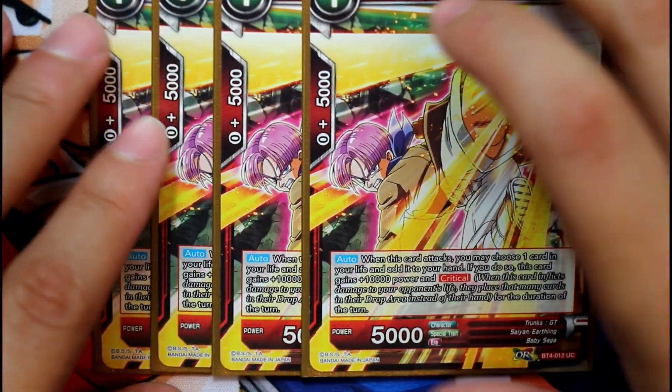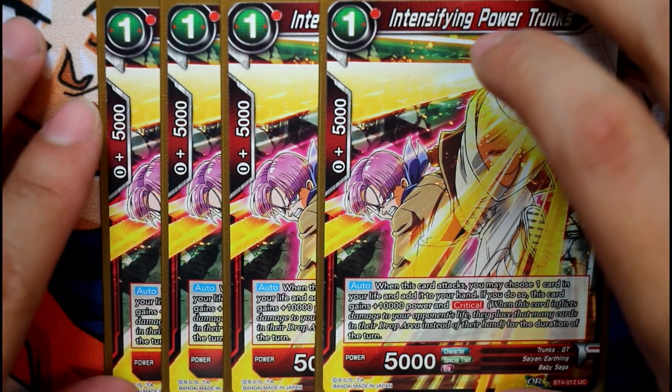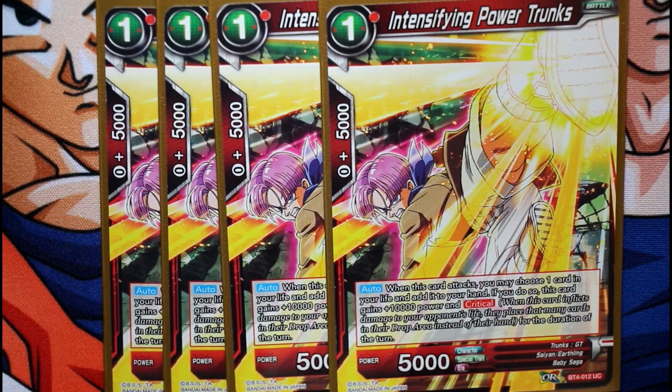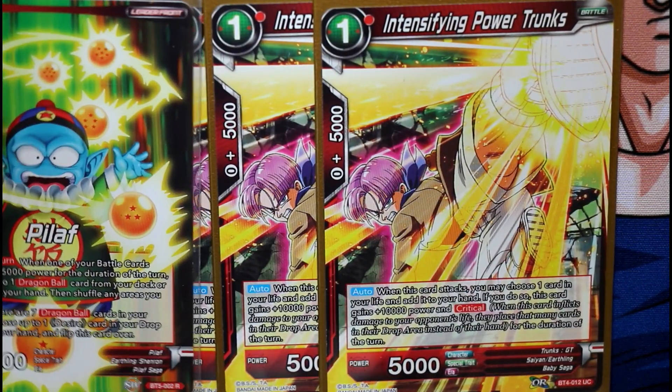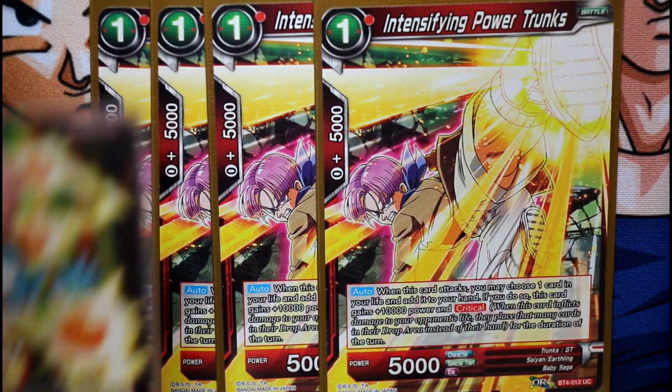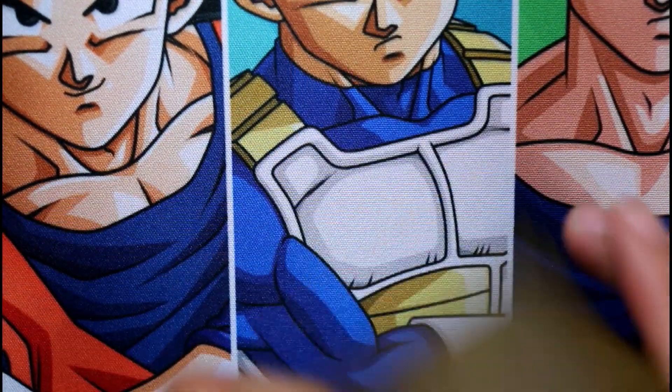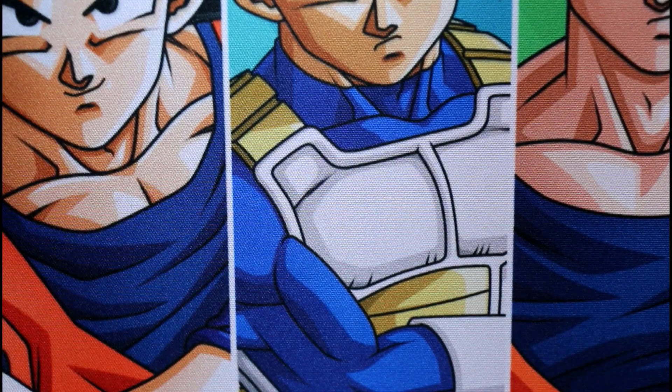For turn one plays, we run Intensifying Power Trunks — he's a critical hit, your opponent takes a life, and he gets 10,000 power. On top of that, he gets the 5k boost from this leader, making him a 20k critical hit. That's very dangerous for anybody to deal with — nobody wants to be dealing with that. We run four of those.